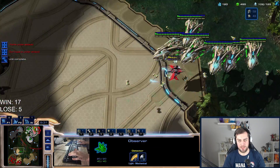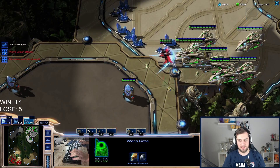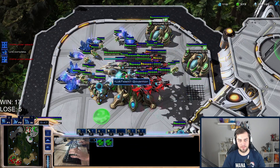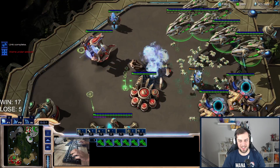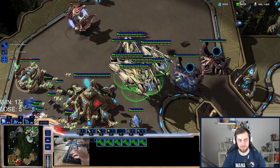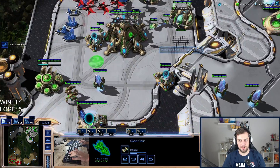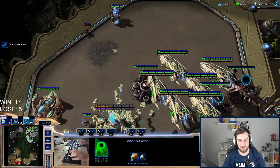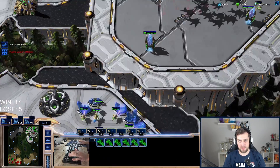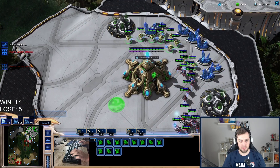He'll kill all my probes so I'm kind of forcing a base race here. Carriers versus phoenixes — he cannot kill the buildings and I'll have all interceptors out. I think this is better for me than for him. Battery is enough. He cannot kill the buildings. I have barely any probes left — I need to kill his probes. He's going for a full base race and pulling probes too.